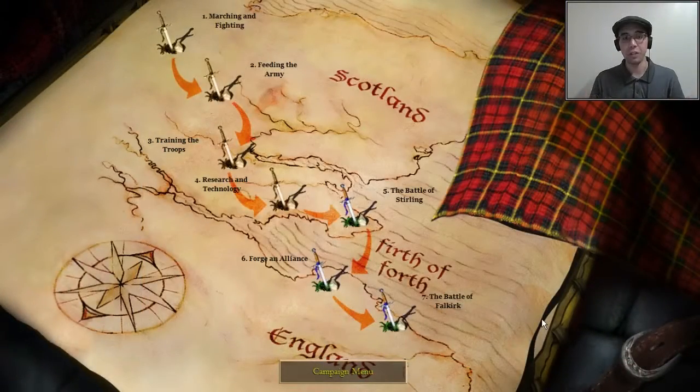So those were the main tutorial levels. Next up is the Battle of Stirling — actually the Battle of Stirling Bridge — a historical battle featured in the movie Braveheart. Now we're going to put all those skills together into an actual scenario, and that will be coming next.